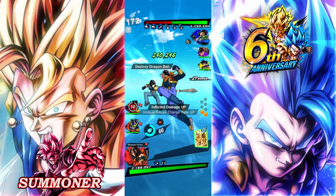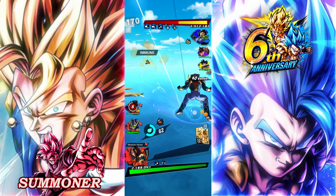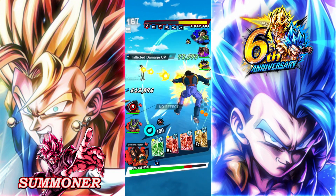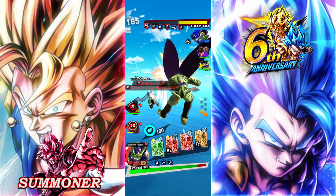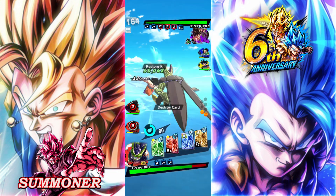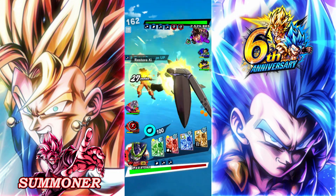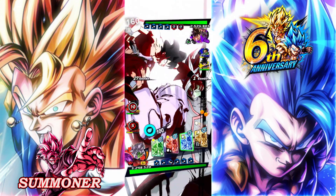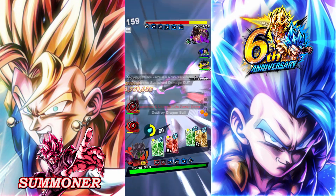Remember, he's only Zenkai 5. This guy's pretty tanky for a blue unit, but I think Corrupt Zamasu is easier to lock this guy. We gotta be careful with this ultra UI Goku that we're not getting locked in. Alright, we got the counter — let's see what that damage is.